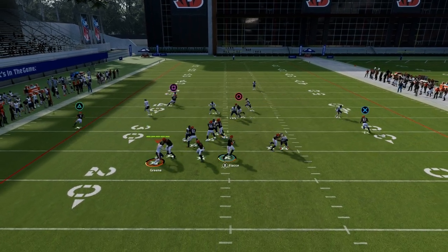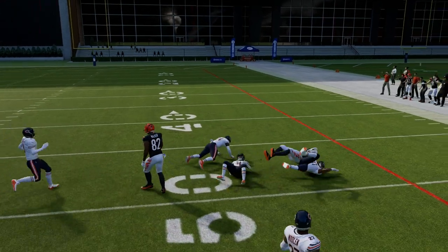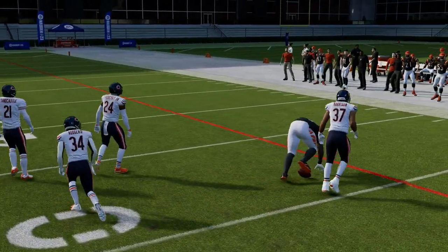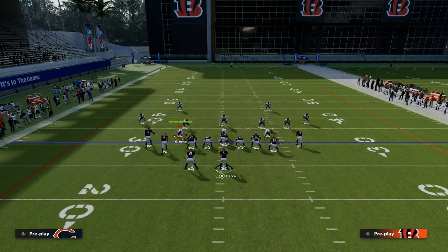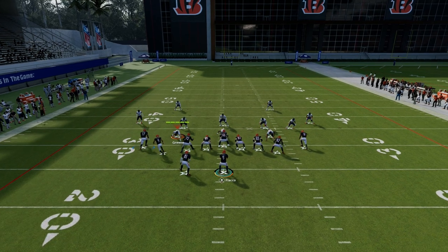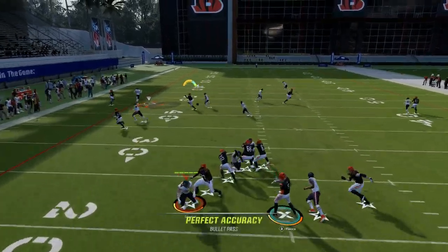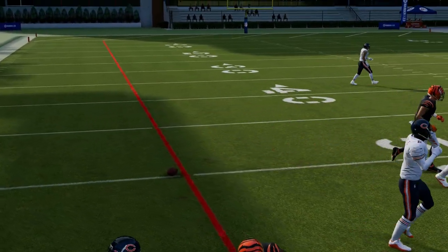The post is really your main read against man coverage. That's why, if they are running a lot of man coverage, one of the things you might do is put this guy on a slant route — so you have a slant-post concept, which we know is really good against man coverage. You could throw that against man coverage just like that.